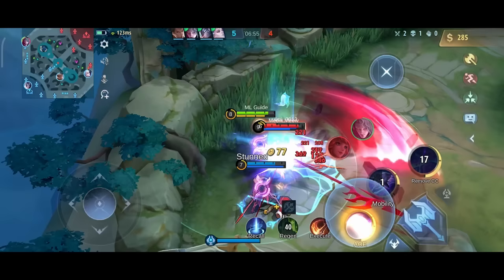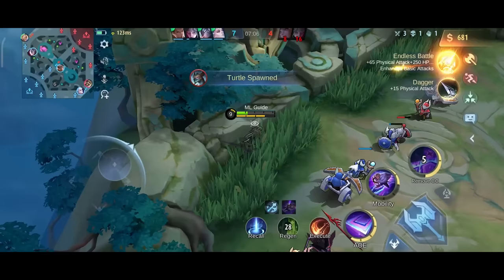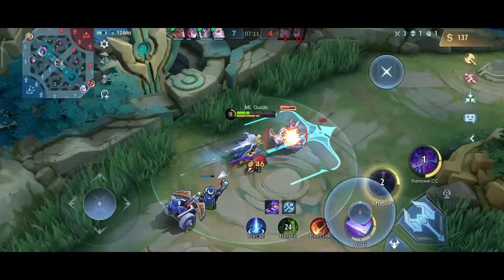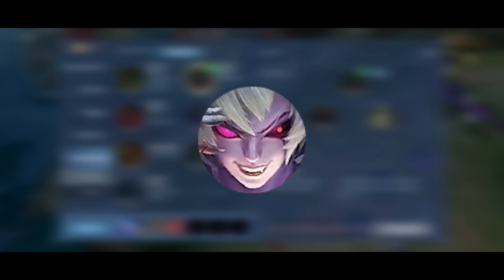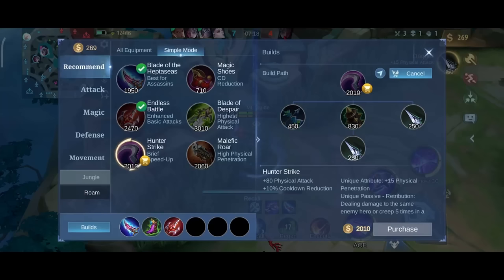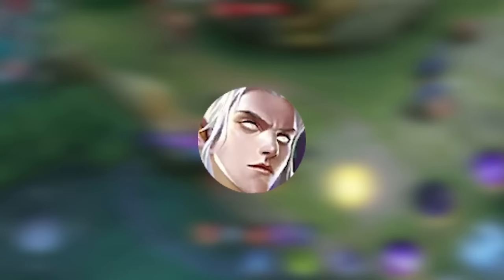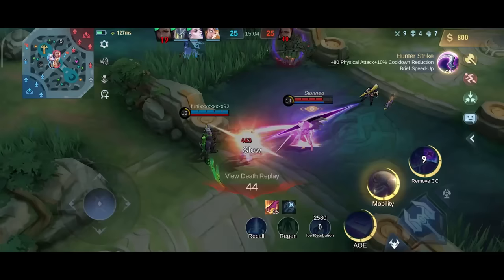A perfect team setup would be a stacked tank as roamer and a CC specialist on the XP and mid lane — for example Atlas, Ruby and Eve. What you don't need are a bunch of other burst and squishy heroes who can't sustain anything. For example a team of Natalia, Rome, Harley mid, Dyroth XP and Layla gold would be a big mess in the late game, as nobody can tank any of the incoming damage. Healers like Florin and Estes are also not really helpful, as healing supports generally work better with tanky allies.